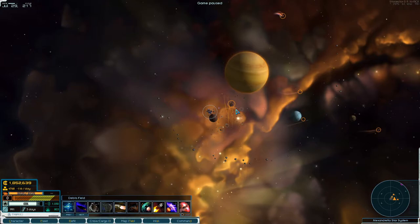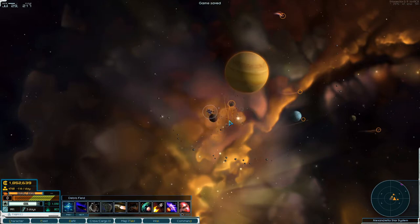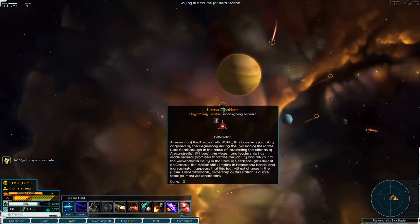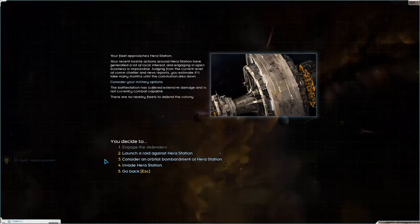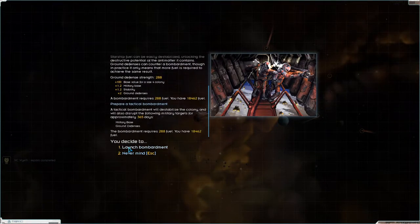Let's do a quick save. By the way, let me know if it's gotten better with the flickering screen. I'm pretty sure I've, if not 100% fixed it, then fixed it quite a bit so that it's not that bouncy. I've been looking at some other YouTubers and I can see that their screens are a bit bouncy as well, so I don't think you can get rid of it completely. Let's consider an orbital bombardment - let's do a tactical bombardment.